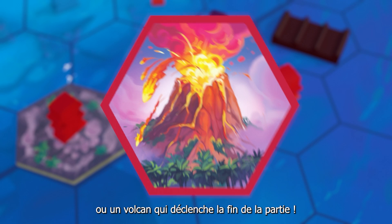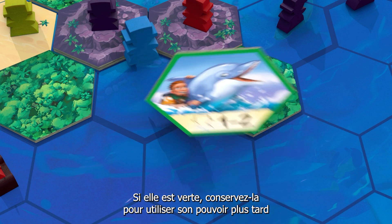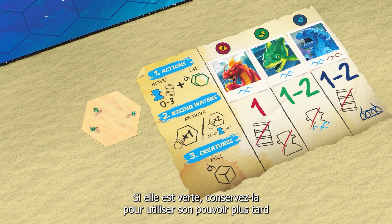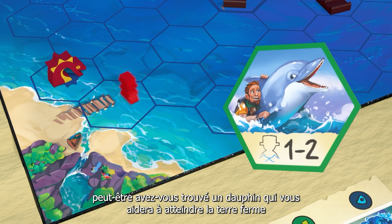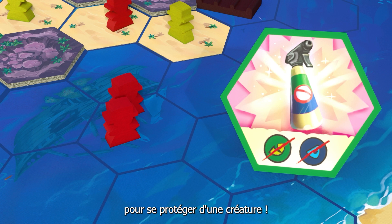A red tile could also be a volcano announcing the end of the game. If it's green, store it to use its power later. Maybe you've befriended a dolphin who will help you get to shore, or maybe you've found a repellent to ward off a creature and spare your adventurers.